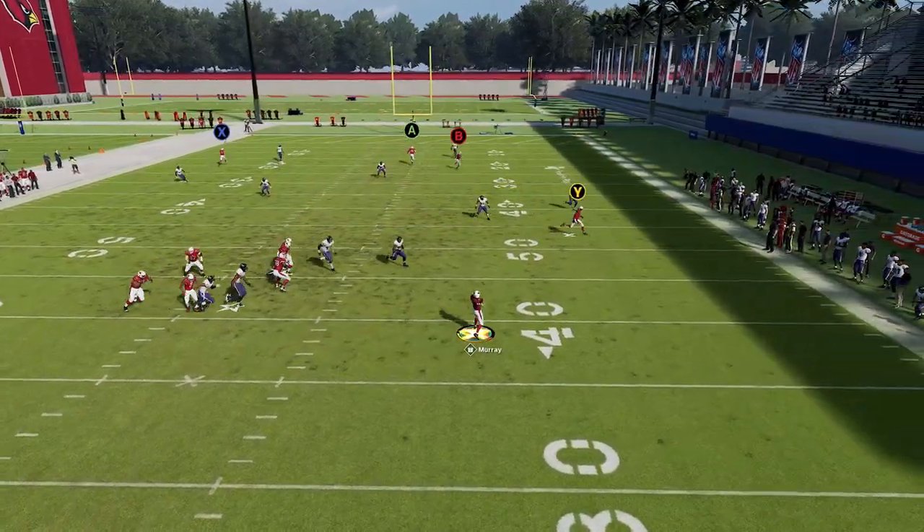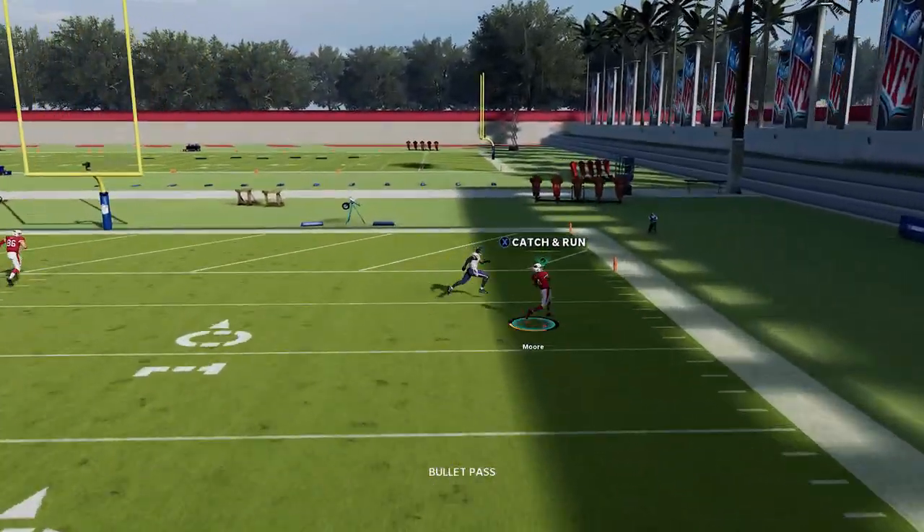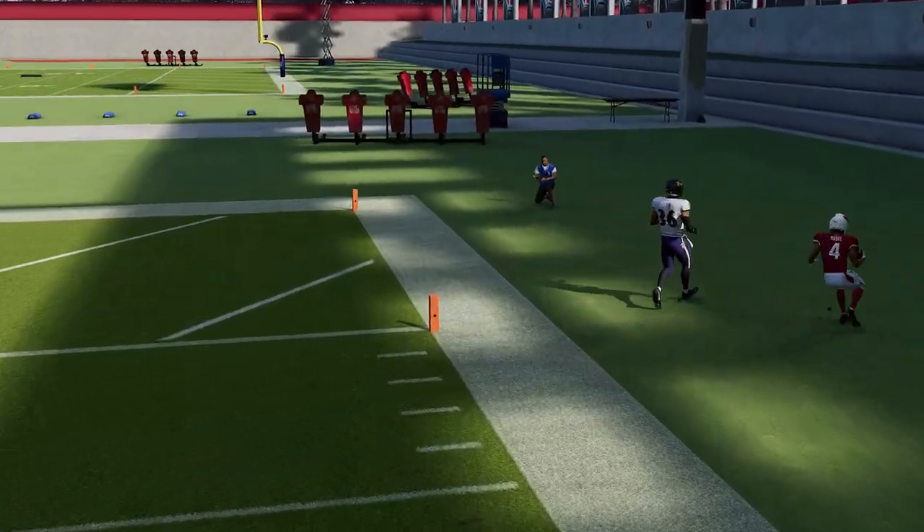I don't really care what defense I'm looking at. Here it looks like we have a cover two. The A route probably would have been open as well, but you can see this route getting open at 40 to 45 yards. There is no zone drop that you can set to 40 yards, which is one of the reasons this is one of the glitchiest routes in the game.